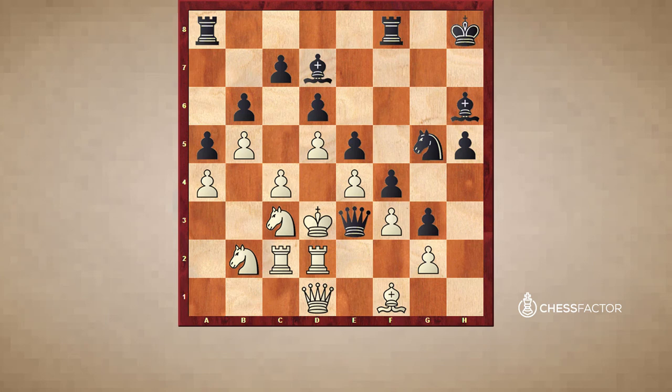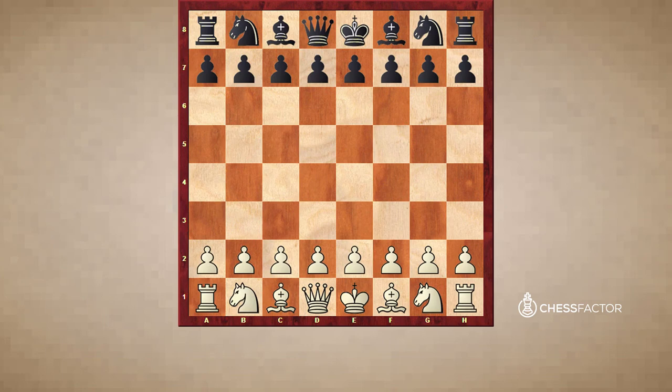Overall, this is a very nice win for black — very convincing. It all comes down to early in the game where maybe white just made an unfortunate opening decision. The point is that after he gave up his dark-squared bishop, the play just became very easy for black. All of black's plans just worked very well. I hope you will keep this game in mind when you play your own games in this variation or in this pawn structure.